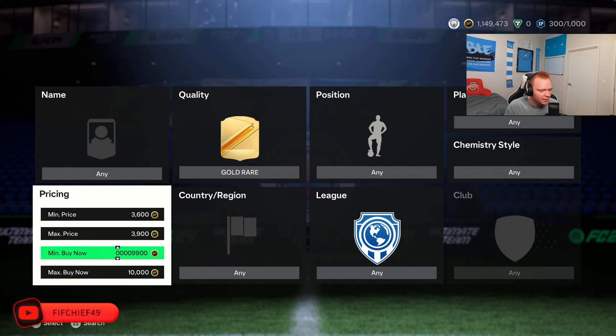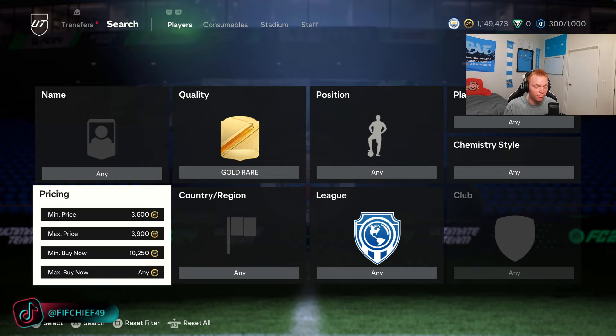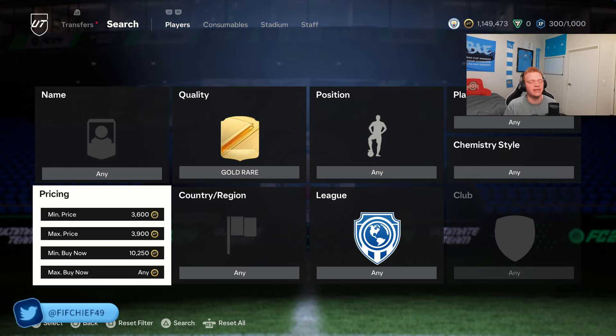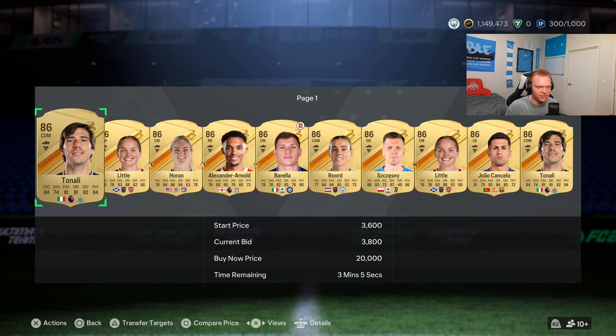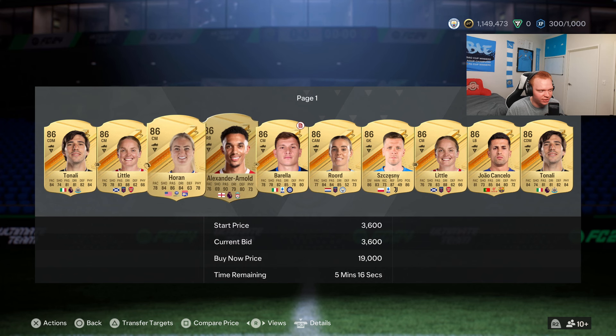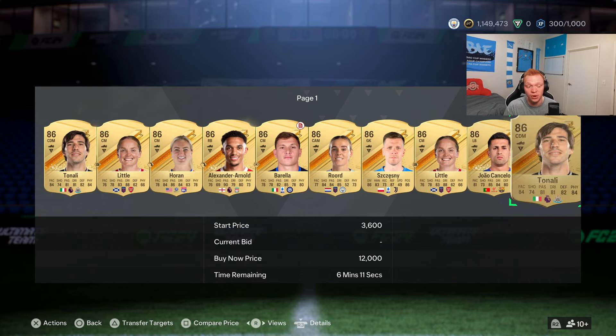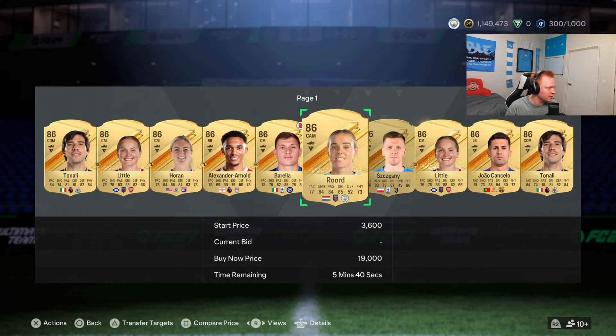Moving on to our 86-rated filter — this is probably the one I use the most. You're gonna go 3,600 to 3,900 bid range, then a minimum buy now of 10,250, which leads you to only getting 86-rated cards — absolutely brilliant. This will likely be what I use to invest: basically just mass bidding on all of these cards with this filter.